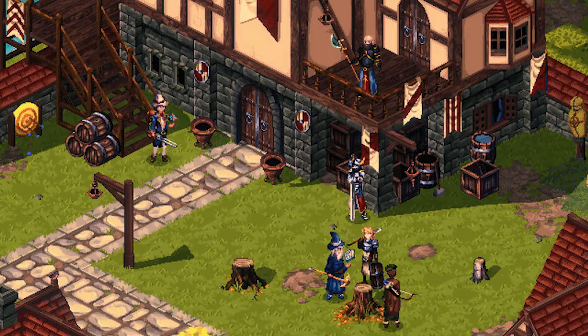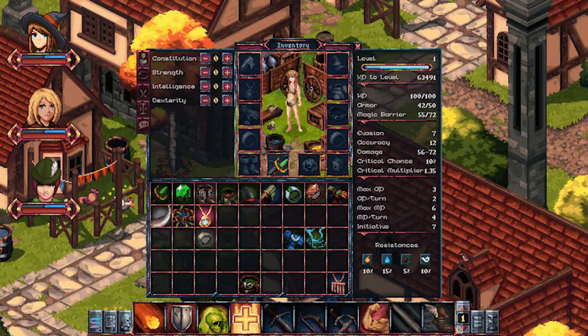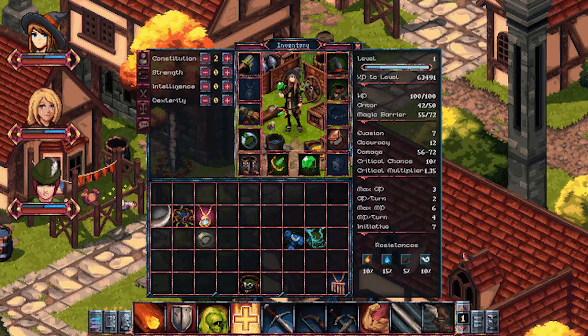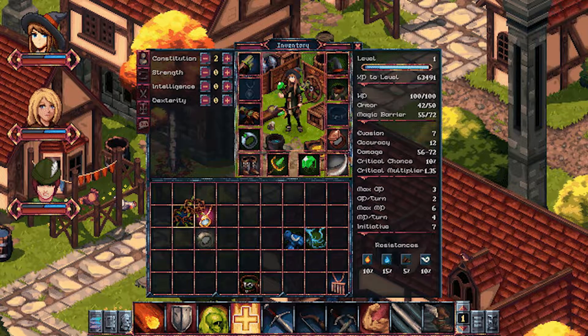Now let's get to the gameplay. The game is free to play for everyone. So before starting the game, players will have to create and customize a character first. There are many character customizations available, and if you have a Guild Hero NFT, you can also import them directly. Let me explain the characteristics each hero has first, regardless of whether they are NFTs or not.